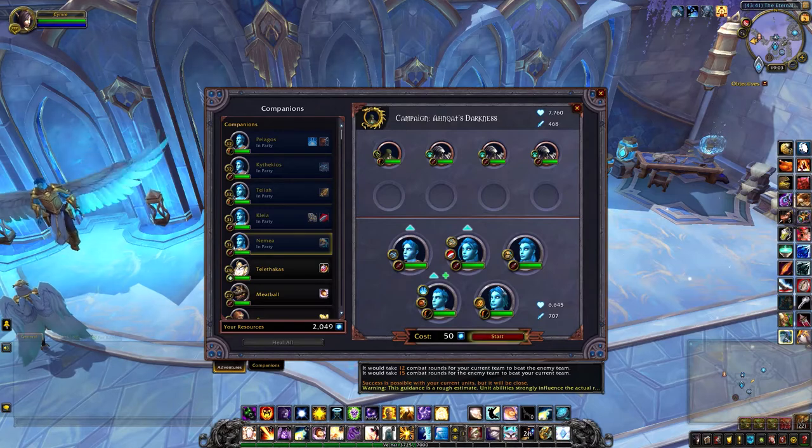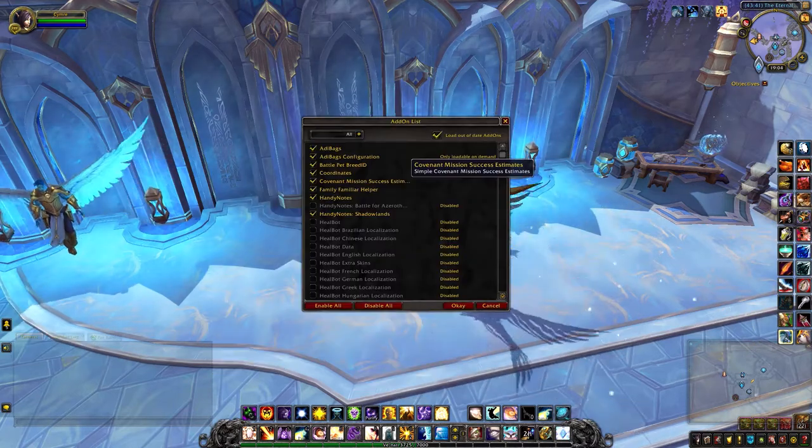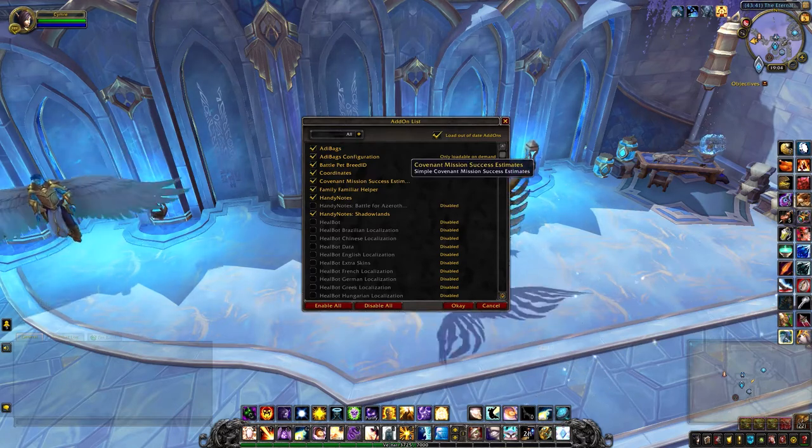I am using an add-on — here it is: Covenant Mission Success Estimates. I was able to download that from the WowUp interface.